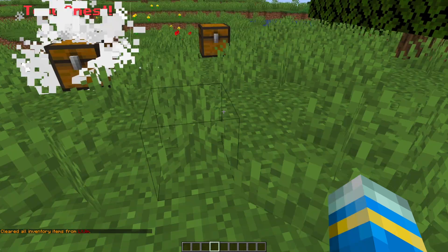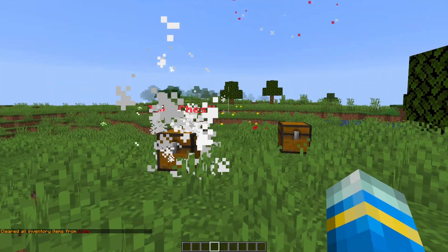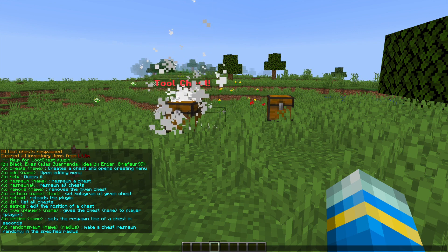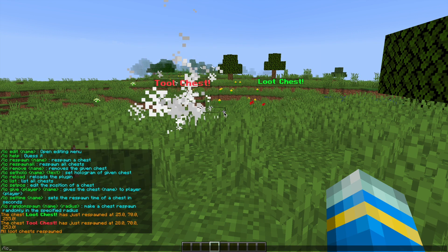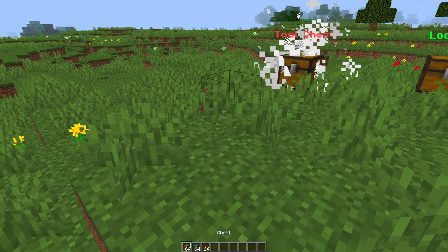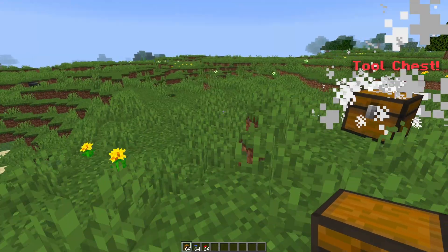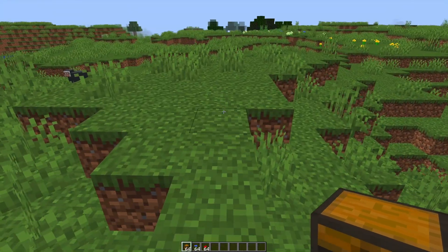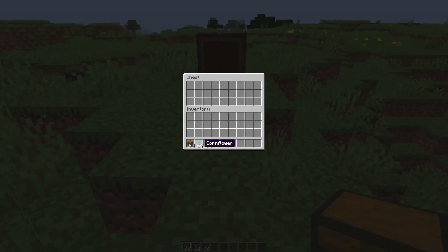Let's go ahead and create one of our own. First of all, if we do /lc that's going to show all of the commands. But if we want to get started we need to grab a chest first and obviously some items that we want to spawn in it. Once we've done this we can find a place to put it, so let's go all the way over here and pop it down, then stick in the flowers.